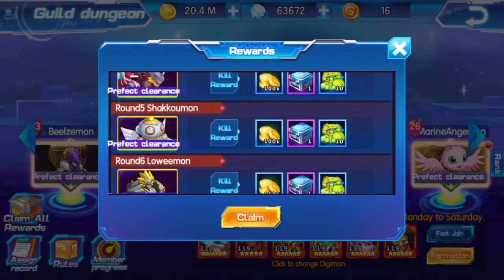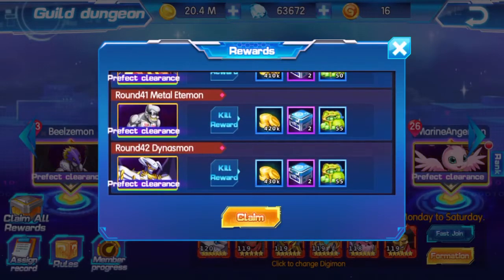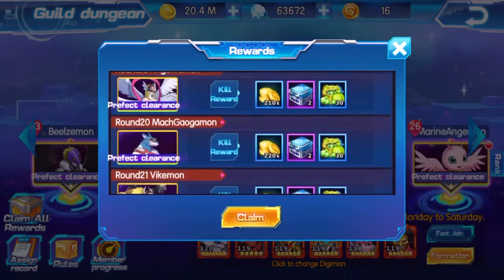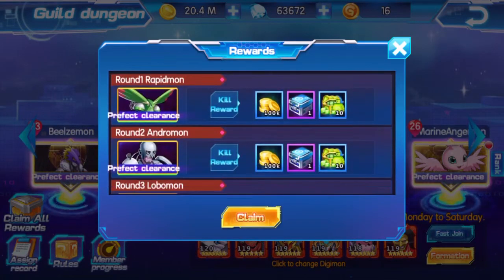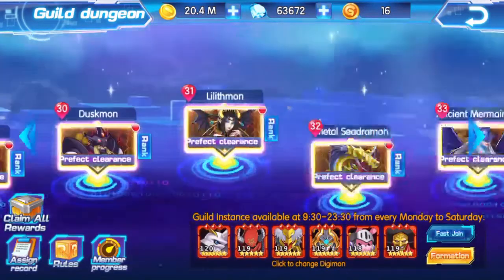Alright here we go guys. If I claim all of these now, it shows me this easy little 'claim all' button. It shows you each round, each stage, each dungeon, and what kind of rewards you can get. If I click on 'claim all' and scroll through, they all look basically identical.